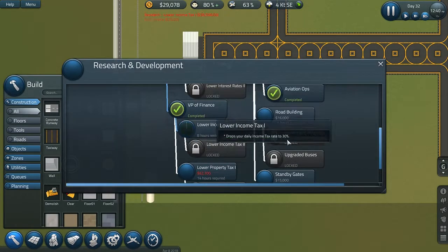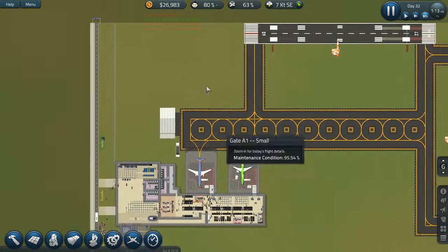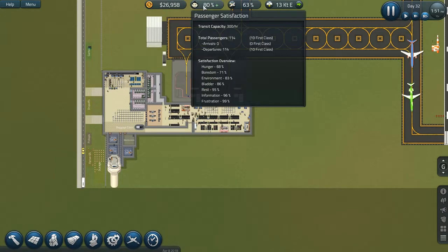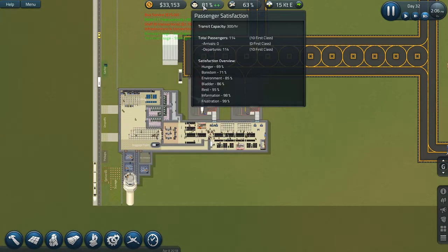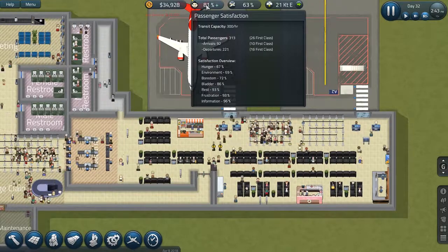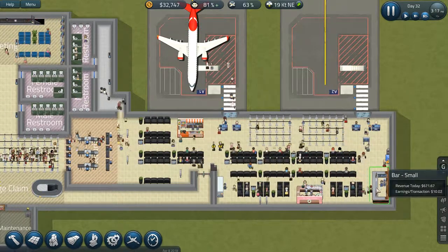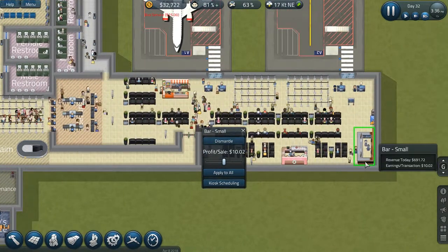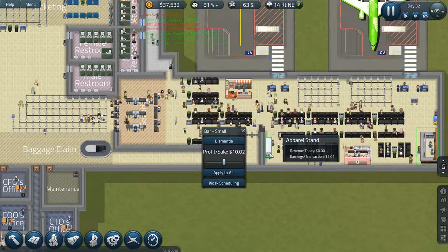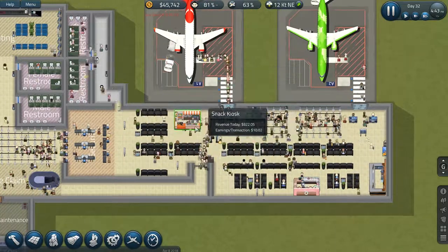Wait — let's research lower income tax first. I know we need to build foundation and it's important, but lowering our income tax is going to be so much better because we're going to make more profit. We're paying 53k in taxes — any bit that cuts down on that is perfect. The guests' biggest concerns right now are boredom and hunger, even though we have lots of food counters. This bar has earned 691 dollars today, desert kiosks 781 dollars, but the apparel stand has earned us nothing. Let's dismantle the apparel stand — it's a waste. The snack kiosk is earning us so much more.